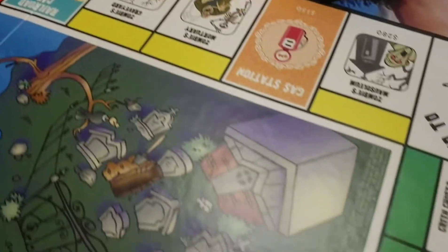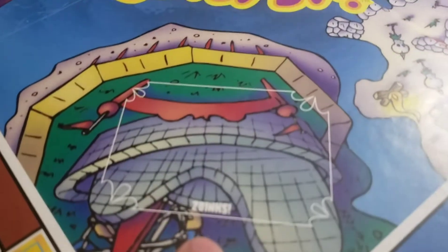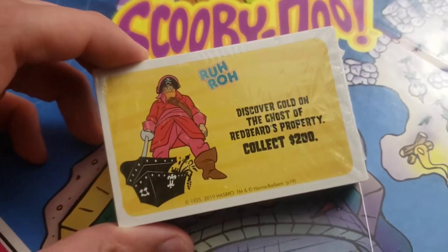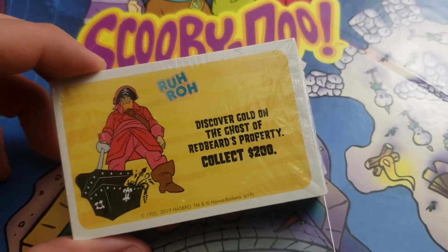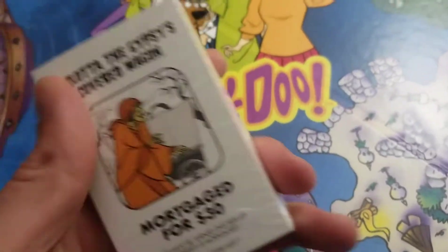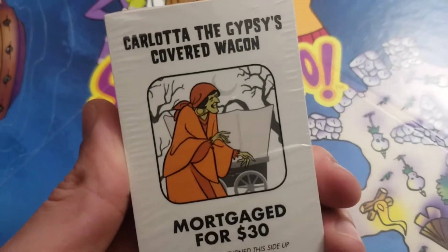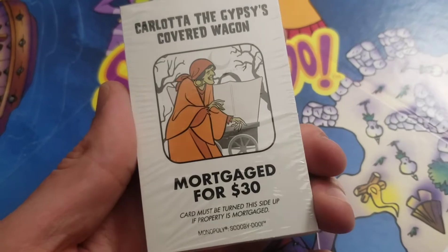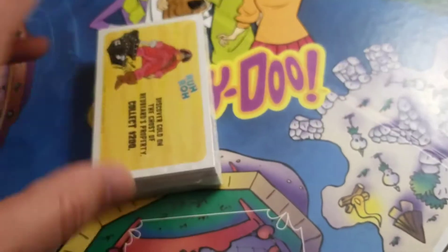I love that. This is awesome. This is Zoinks! Let's take a look at some of these cards. Ruh-Roh — Discover Gold on the Ghost Redbeard's property, collect $200. Carlotta the Gypsy's Covered Wagon, mortgaged for $30. These cards look great.